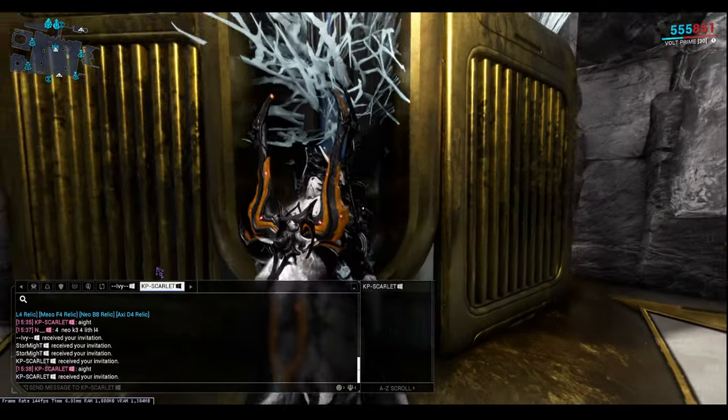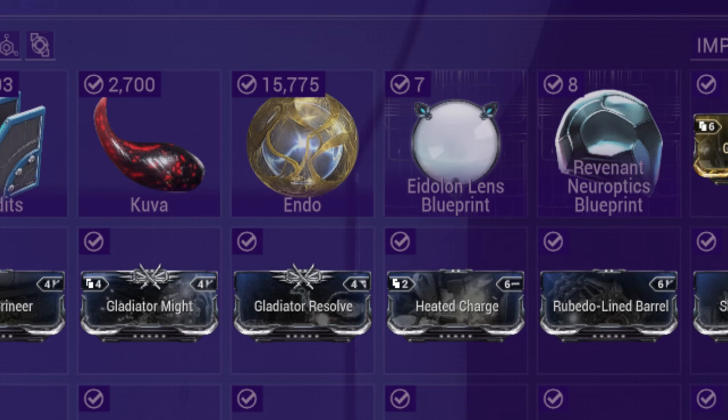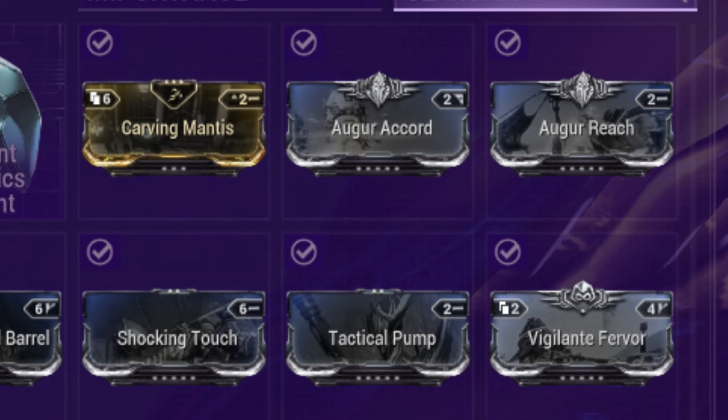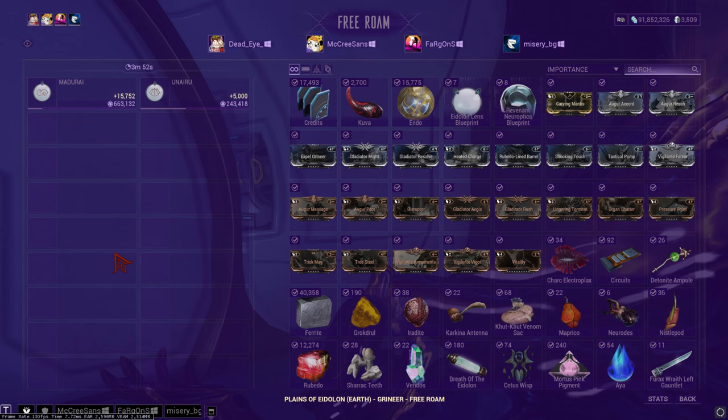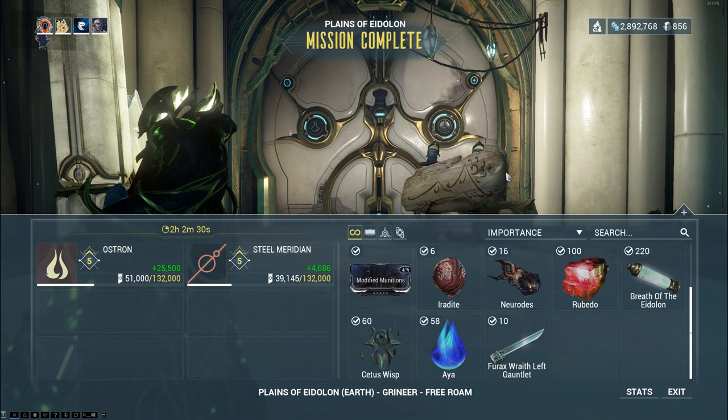Here's a screenshot from a friend — thanks Dead Eye — who got 54 aya in two hours. As you can see, you get a lot of other promising rewards: a fair amount of Endo, Eidolon Lenses, Revenant Neuroptics you can exchange for credits, Augur mods, and the Furax Wraith from this mission. You can sell the Furax Wraith on the market for 10–15 extra plat, and the more you run this, the more sets you'll make. Another friend got 58 aya in two hours, along with Breath of the Eidolons, Cetus Wisps, and more Furax parts.